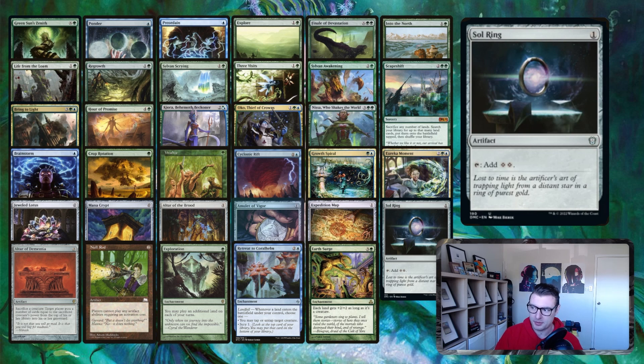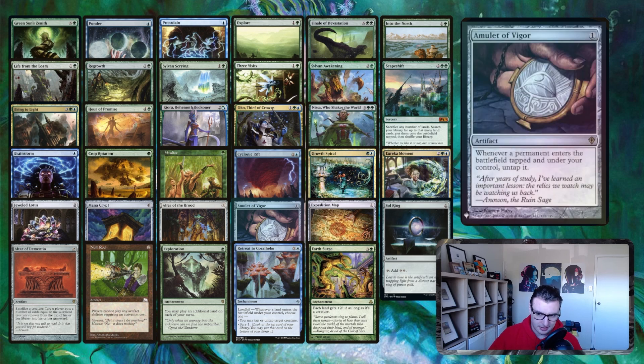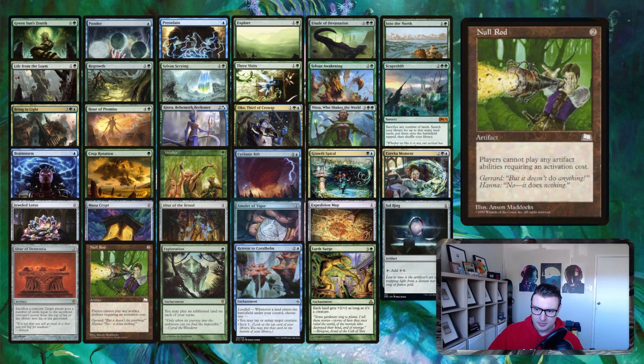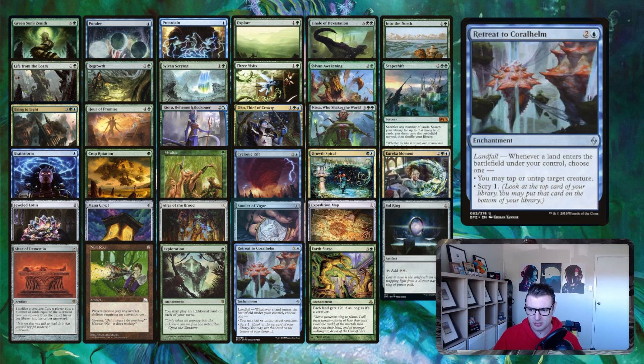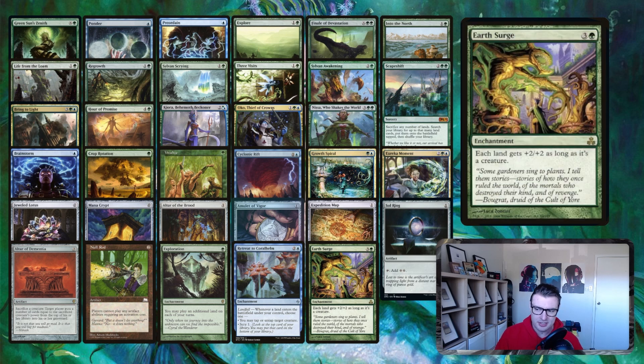Exploration lets you play an additional land each turn. Retreat to Coralhelm: when a land ETBs, untap target creature — this makes infinite mana with Ashaya and Eudora and all those other interactions. Earth Surge gives each land +2/+2 as long as it's a creature.